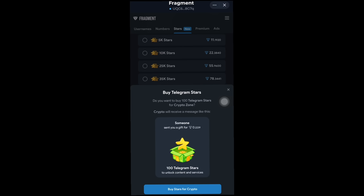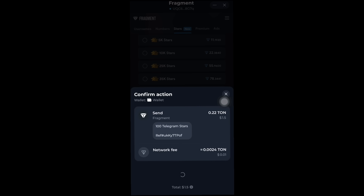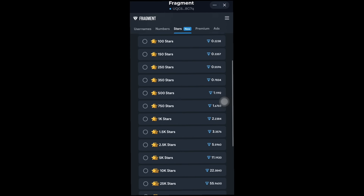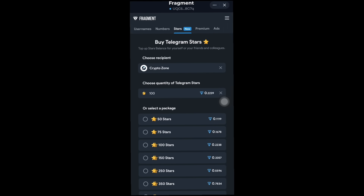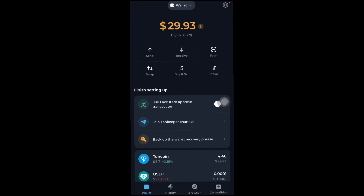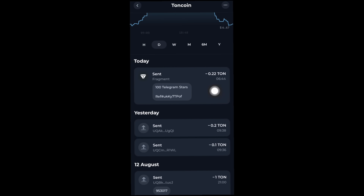I'll click buy here and it's going to load. I'll slide to confirm the transfer right here, then put in my password and it's going to load. I'll wait for it to be processed. It's done. Now I'll go ahead and check to see if I have stars in my account since the transaction is complete. If I go to my history, it should reflect that I've spent money to buy some Telegram Stars. You can see right here: 0.22 TON sent on Fragment, spent to buy 100 Telegram Stars.